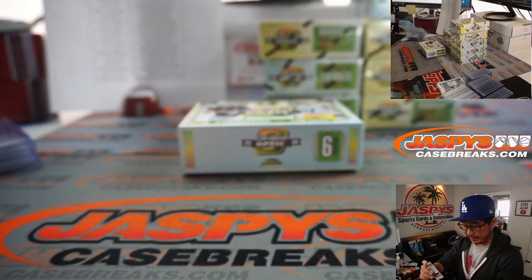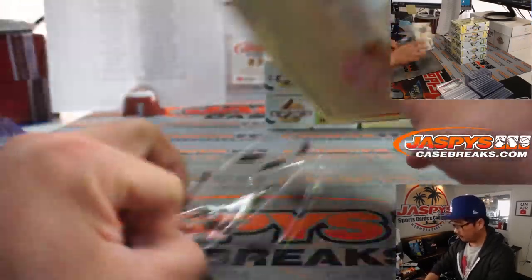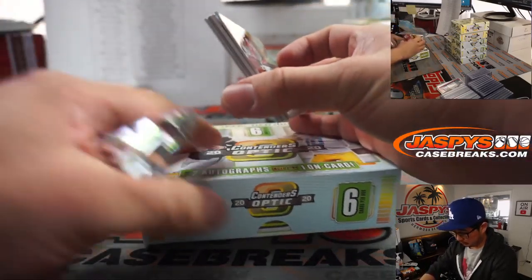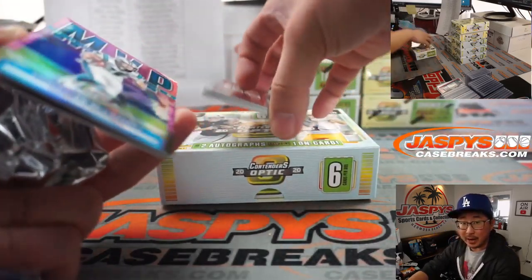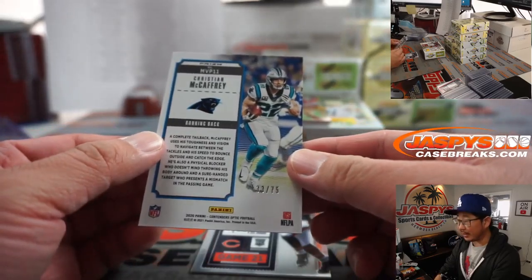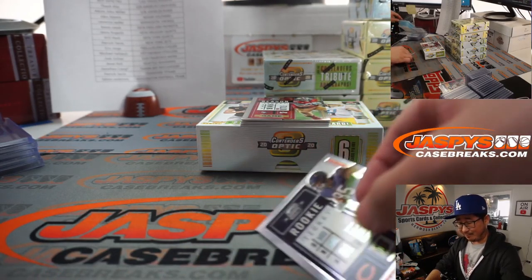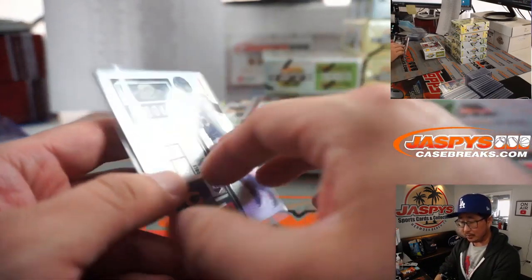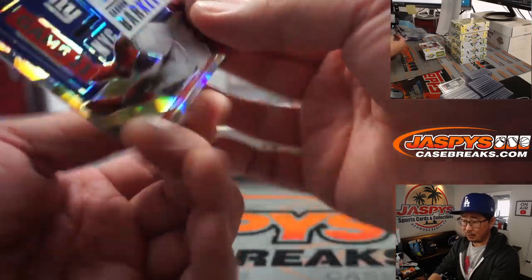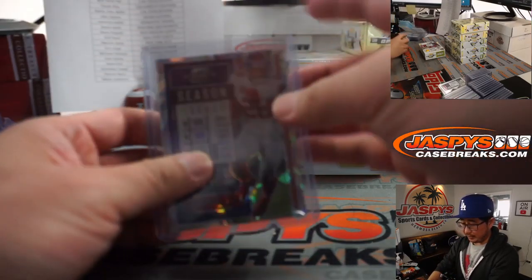And there's Saquon Barkley — hopefully he comes back healthy for the Giants. We've got a redemption on the bottom. Any guesses on the redemption for bragging rights? Speaking of new quarterbacks, Christian McCaffrey will have a new quarterback too — Sam Darnold is actually going to have a pretty decent set of weapons on the Carolina team. Behind George Kittle is a Saquon Barkley cracked ice, 10 out of 22 — that's nice. That'll be for Will and the New York Football Giants.